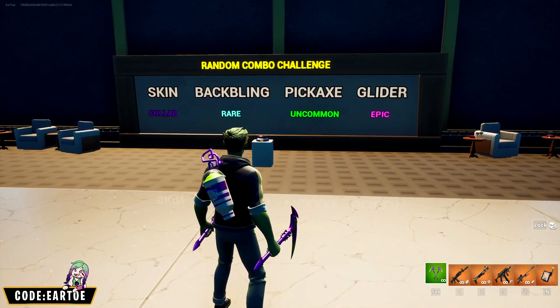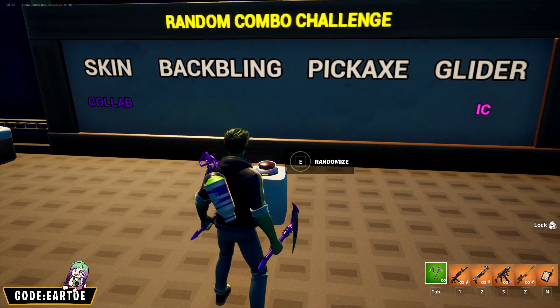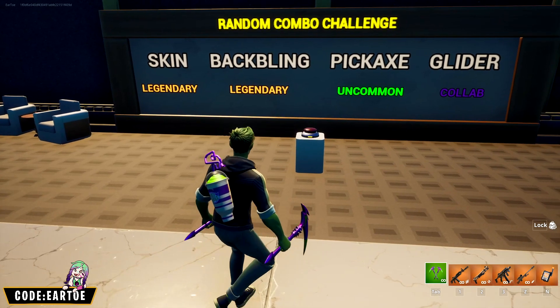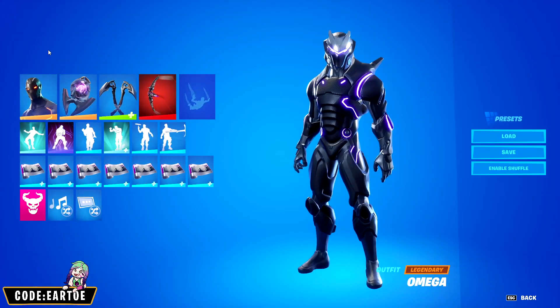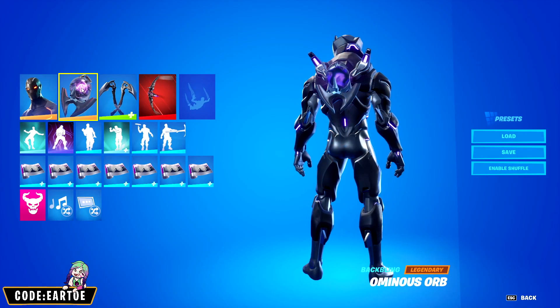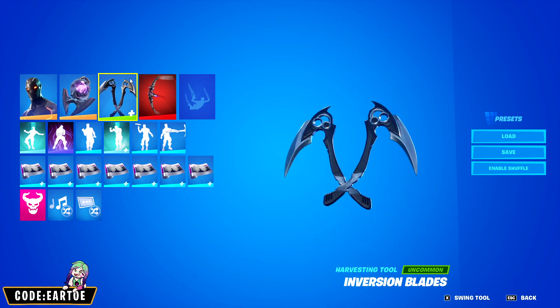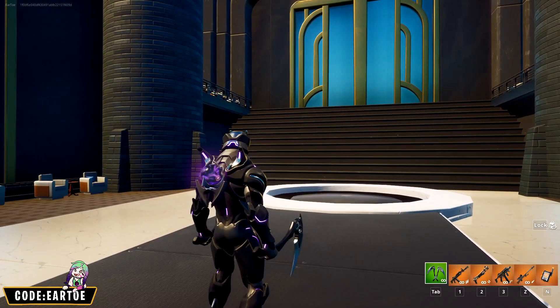Let's do another one — I'll show you my previous combo challenge so you know I'm not cheating. Press the button again and it gives you a different combo. This time: a legendary skin, a legendary back bling, an uncommon pickaxe, and a collab glider. Here's what I came up with: for the legendary outfit, Purple Omega; for the legendary back bling, Ominous Orb; for the uncommon pickaxe, Inversion Blades; and for the collab glider, Hawkeye's Aerial Archer.